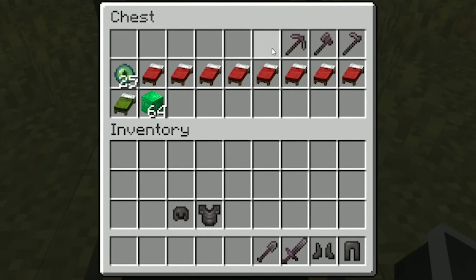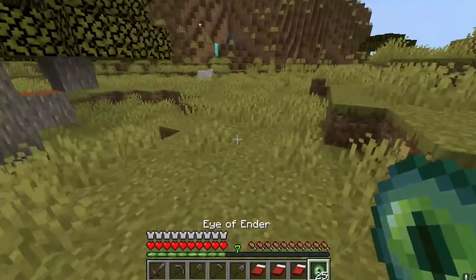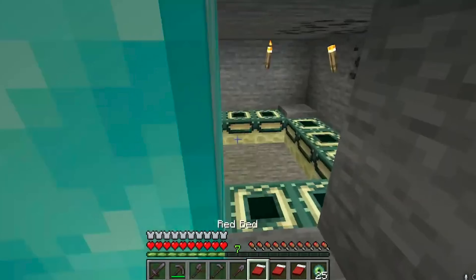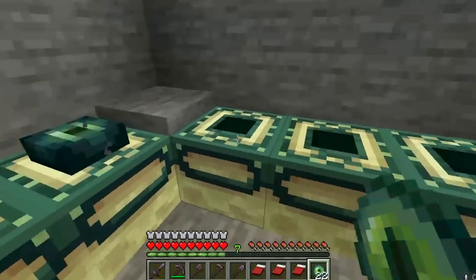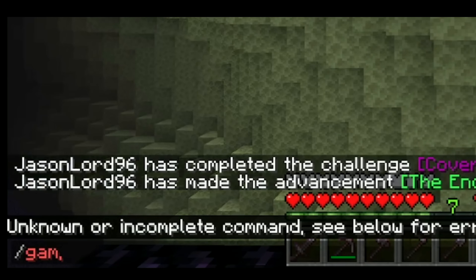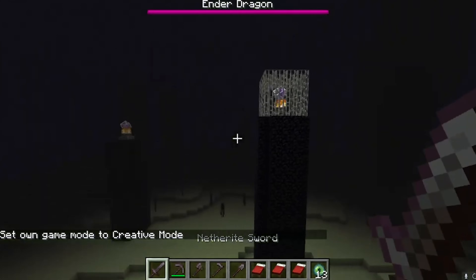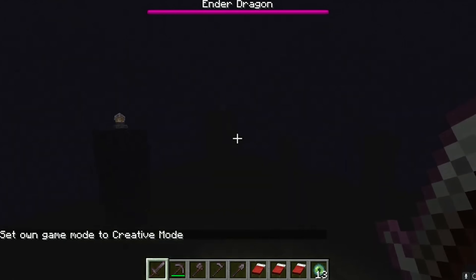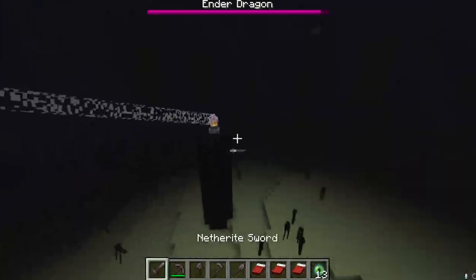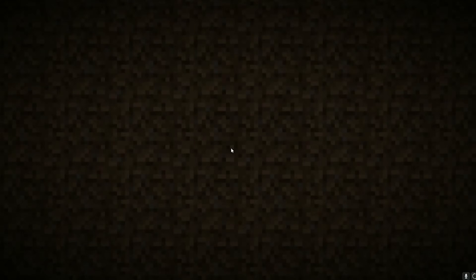The speedrunner takes the loot from the chest and begins to organize it in his inventory. After that, he runs even farther to find random diamond blocks in the side of a cliff. And when he breaks them, he is led to a completely random room which just so happens to have an end portal inside. As soon as he gets into the end, our speedrunner changes his game mode to creative. Now he's literally flying with his netherite sword, breaking all of the crystals. After successfully breaking all of them, he kills the dragon and ends his speedrun. This guy was definitely cheating.